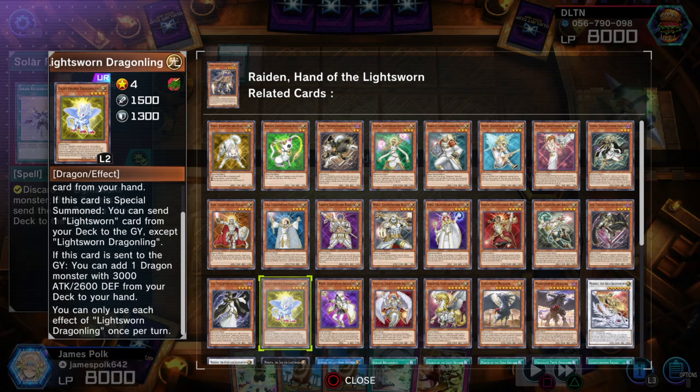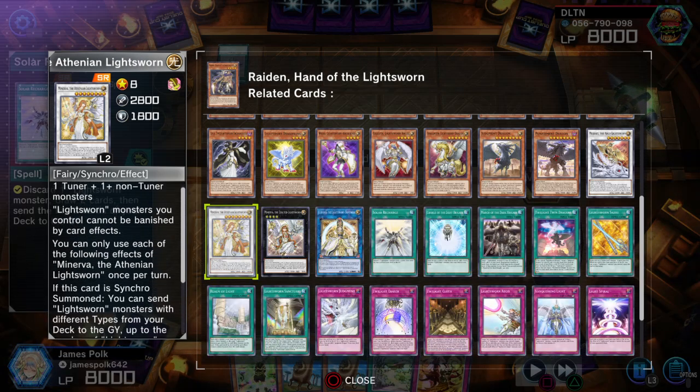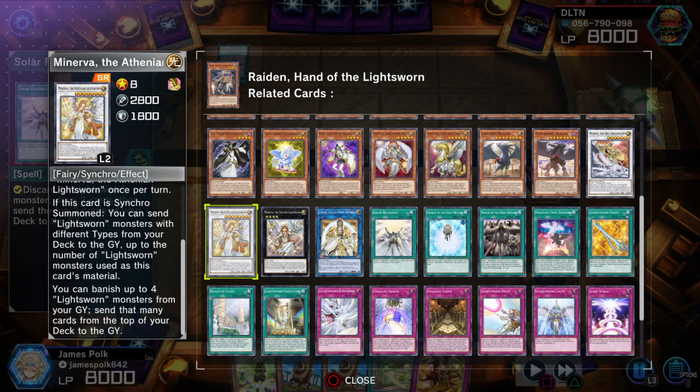Each effect of Lightsworn Dragonling once. So the search targets Judgment Dragon and Punishment Dragon — and of course the cutest little baby Judgment Dragon in the artwork. Minerva the Athenian Lightsworn — generic level 8 light fairy synchro, 2800 attack, 1800 defense. Lightsworn monsters you control cannot be banished by card effects — basically built-in Imperial Iron Wall for the archetype. First chance she gets on a synchro summon, you can send Lightsworn monsters with different types from your deck to the graveyard up to the number of Lightsworn monsters used as material. Then you can banish up to four Lightsworn monsters from your graveyard and send that many cards from the top of your deck to the graveyard.